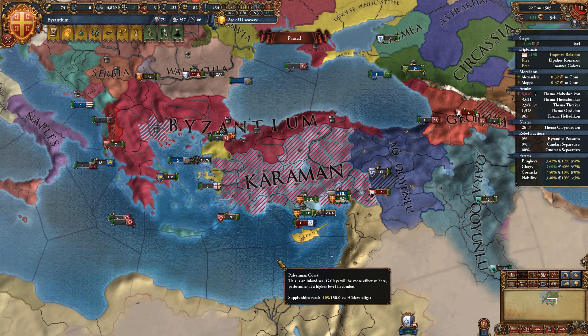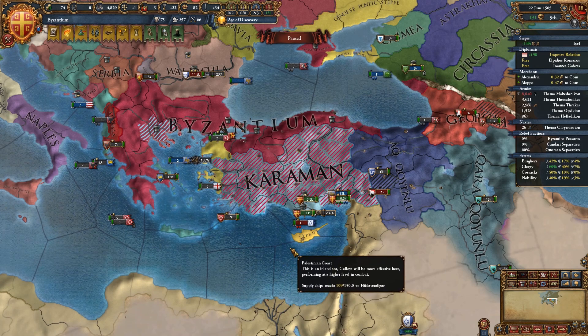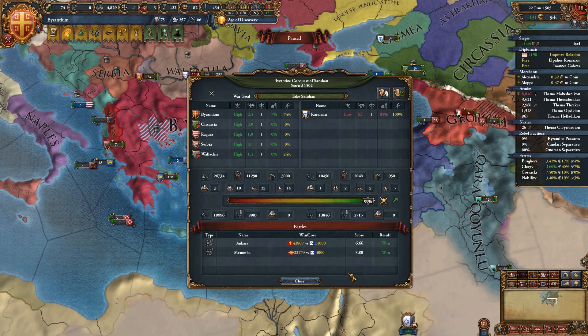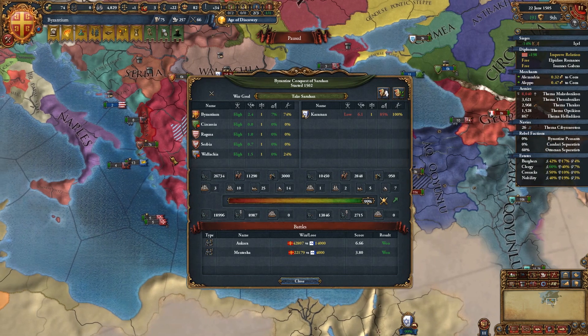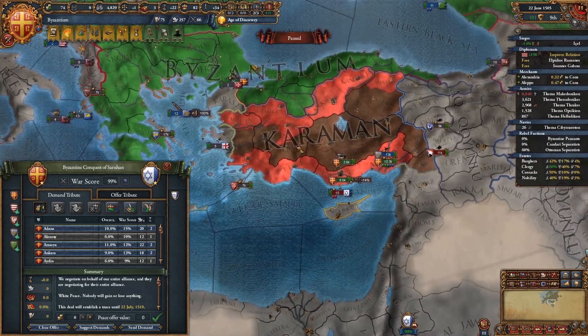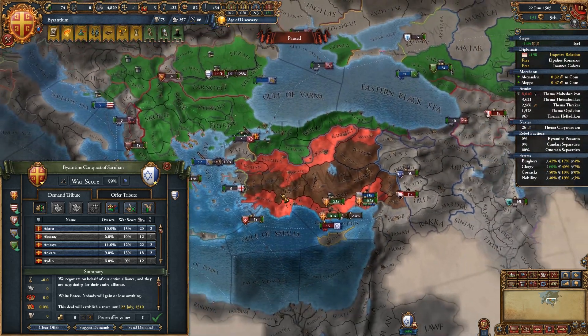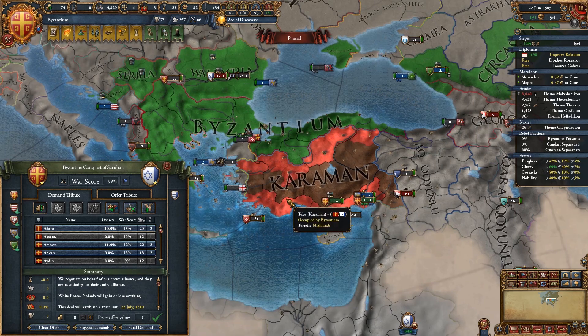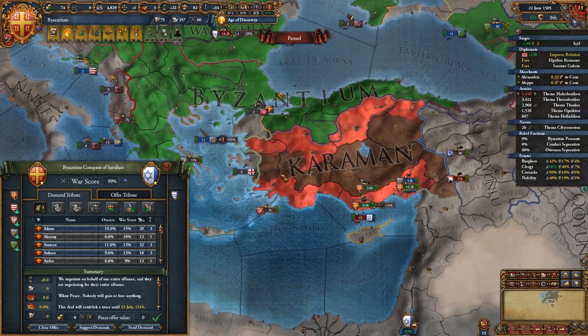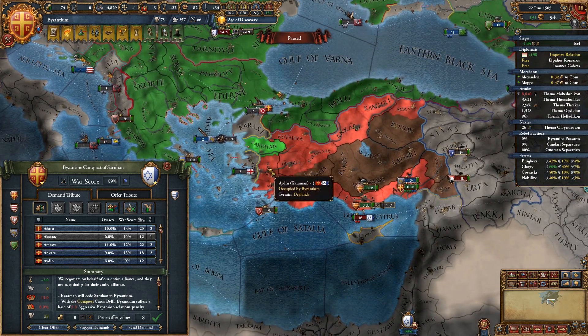Hey everyone — we just had a cut here. Unfortunately we experienced our first crash of this playthrough and we had to pick up where we last saved off, at the end of one of our parts. I saved it right before I did a peace deal, so luckily we can still say we won our war versus Karaman, but we have to now peace out again.